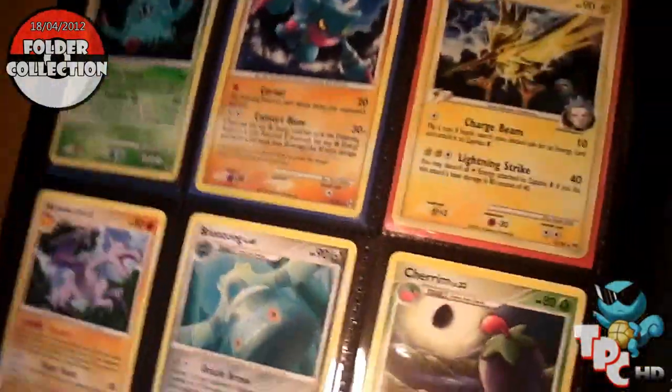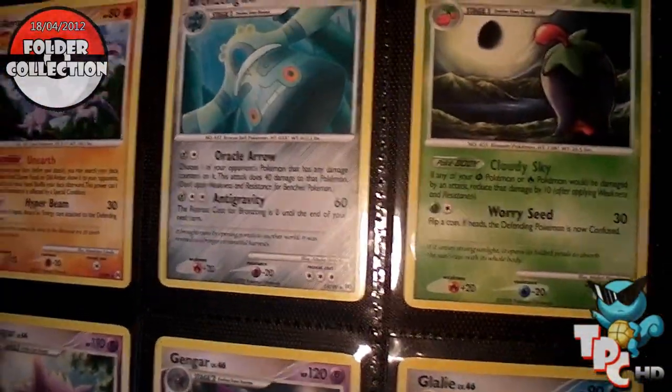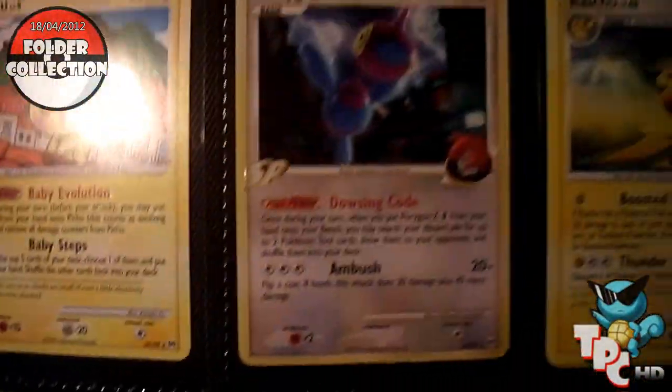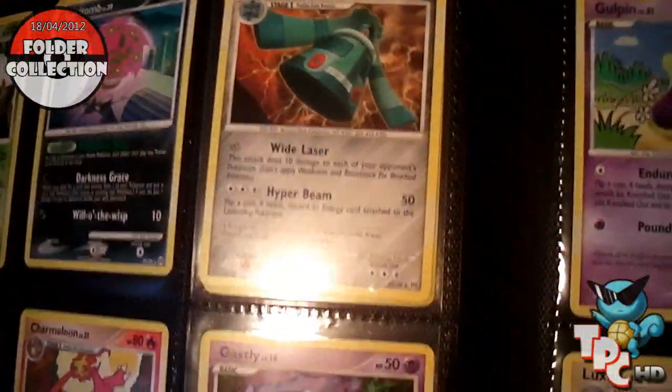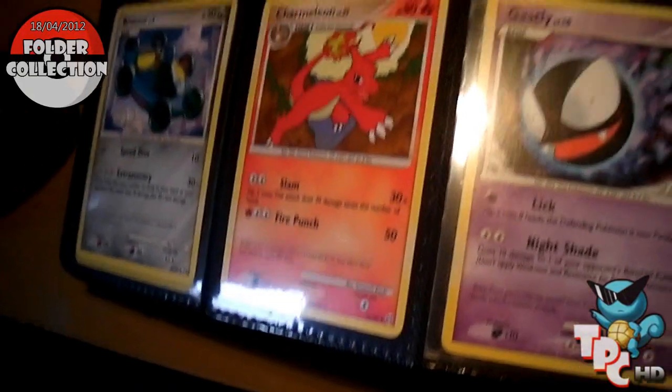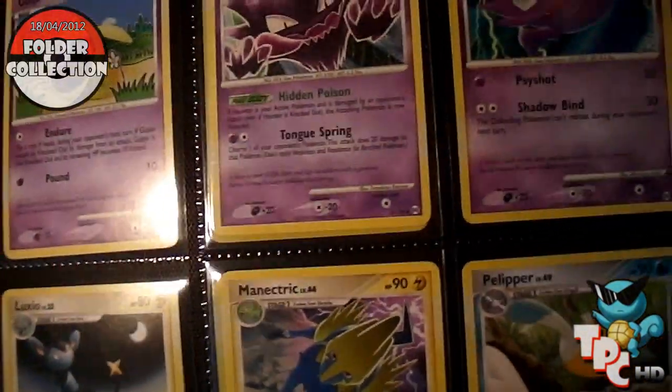That's why I have to put my lamp there. As you can see, all the holos there, then it goes on to the normal Arceus cards — Gengar, little Pichu. I absolutely love the Arceus set, it's really cool. It's a great booster box to get. If you haven't watched my booster box opening of Arceus, go watch it — I do get some really good cards.